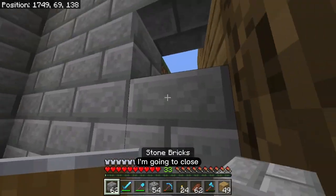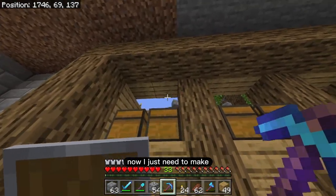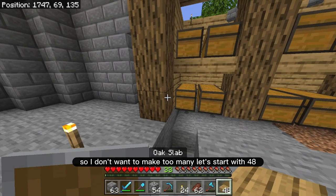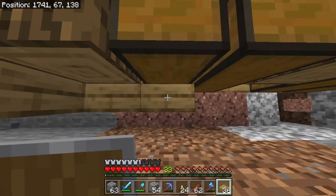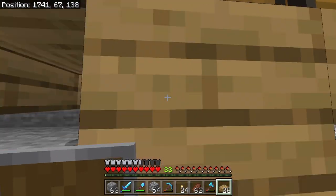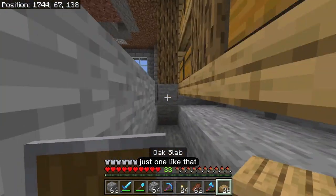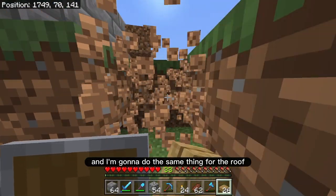For this spot here I'm gonna close — actually no because I need to go to the roof. So actually for the next part now I just need to make slabs. I don't know how many slabs I need so I don't want to make too many. Let's start with 48. Just like that — perfect. So this is gonna be for the floor right over here. I accidentally put two over here — whoops, my bad. Just one like that. And then I'm gonna go up here and I'm gonna do the same thing for the roof.